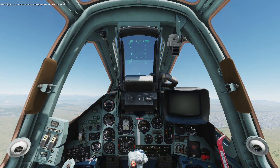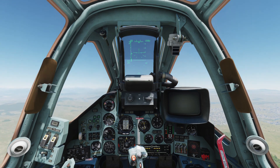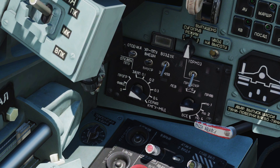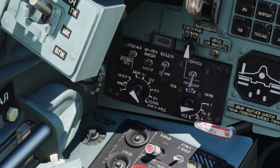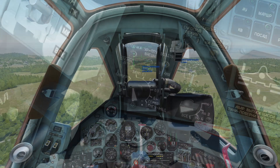There is also CCIP mode — Continuously Computed Impact Point — which we won't demonstrate. Once the reticle is over your target and you get launch authorized on your HUD you just press fire to drop the bomb. The last option on the left-hand dial is the KMGU sub-munitions dispenser, which drops your bombs in a line — great for taking out convoys — and that works in both CCRP and CCIP.